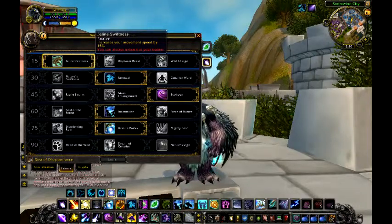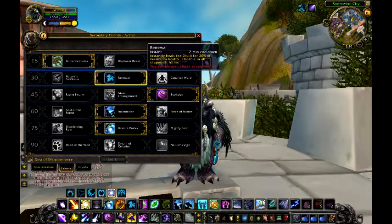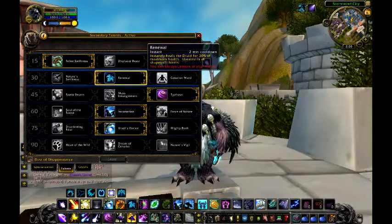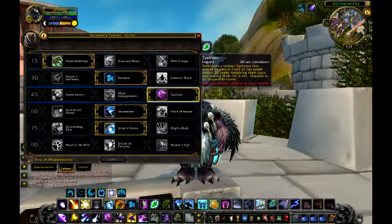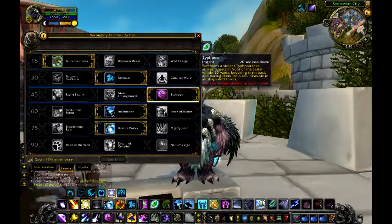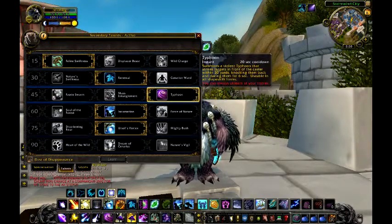Renewal, because it instantly gives you 30% of your maximum health back. Typhoon, because you can throw targets back 30 yards — but this patch, Typhoon does not cause any type of damage, but it looks cool.